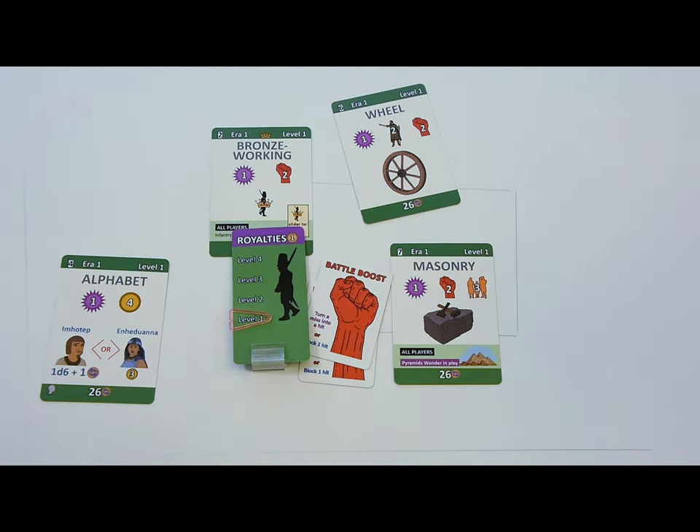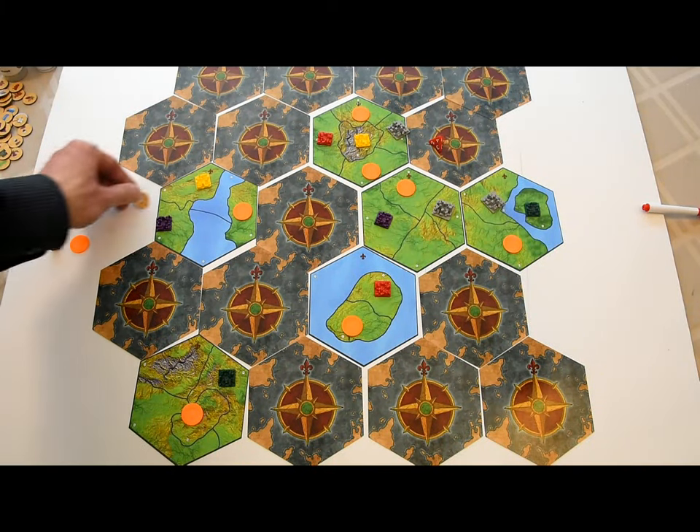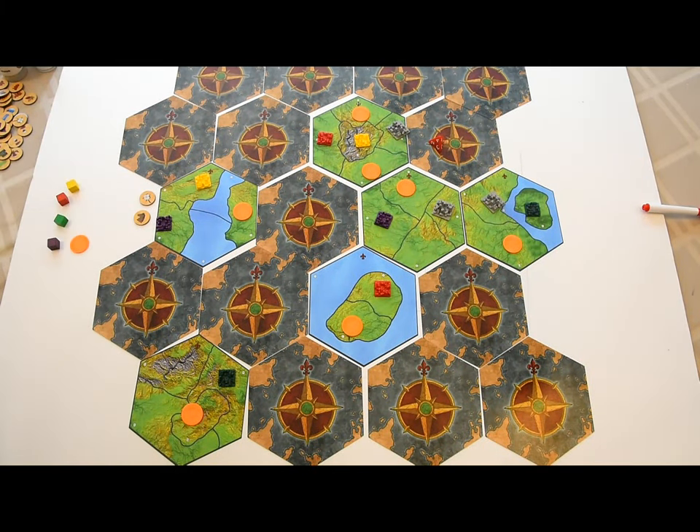Now the players receive their starting resources. In the Ancient Era, each player picks one strategic resource — cotton, horses, or rare metals — to start with. If you're the warrior, for example, and you can buy cavalry more cheaply, you'll probably want to pick horses since you'll need them to buy cavalry. You'll need cotton to buy ships and rare metals to build artillery.